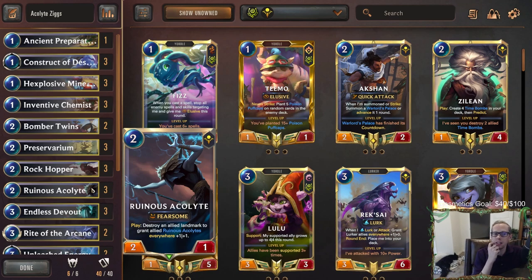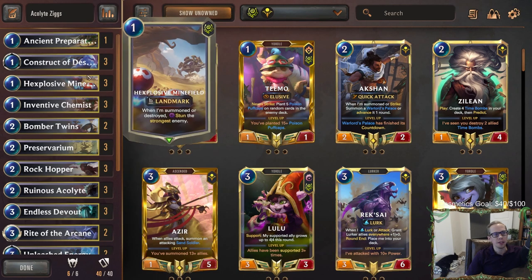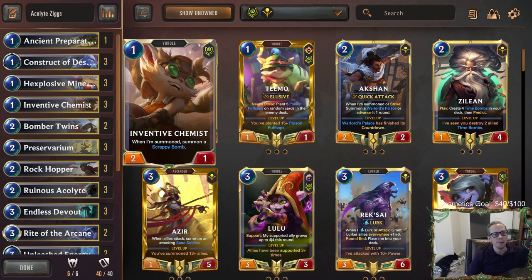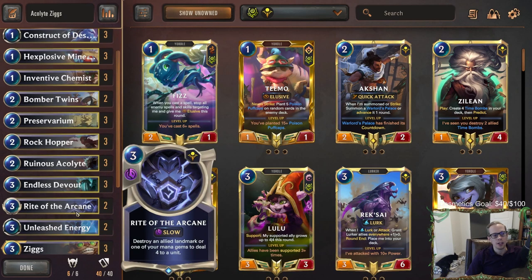That's looking a lot better, kind of like a Mistwraith situation. If you can play another one, they start getting really big. It's an aggressive card because it has fearsome. We wanted to make an aggressive deck with Ruinous Acolytes, so we have Bandle City as our other region. We have Explosive Minefields in there because you can stun a blocker, play your Acolyte, blow it up, grow them, and stun another blocker to get good attacks in.